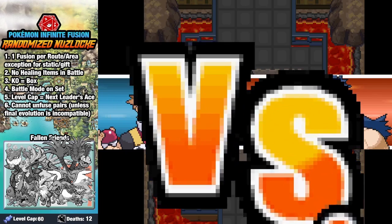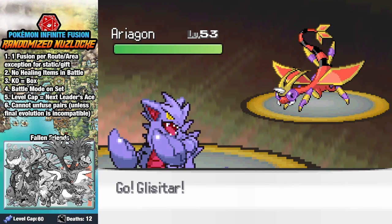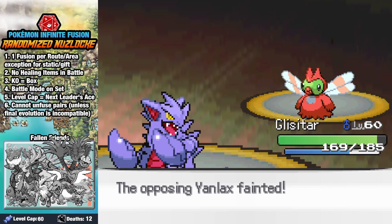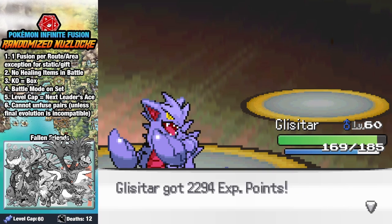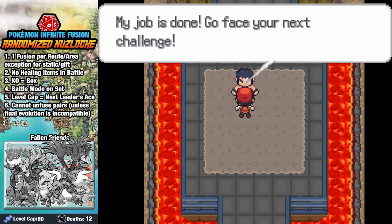Next up is Bruno, who's a Bug Trainer — and that's gotta be ironic on some level. Argon comes out against Glystar. We set up a Swords Dance, and proceed to one-shot the entirety of Bruno's very, very sad team. And now that I think of it, the BST of Bruno's normal team isn't that great either. Oh well.